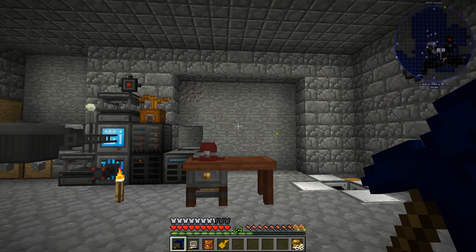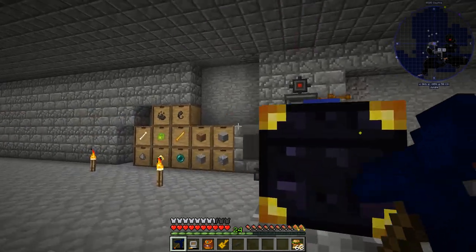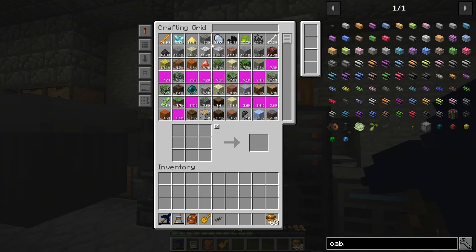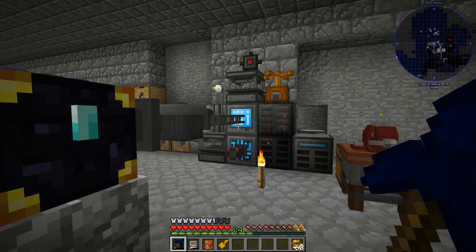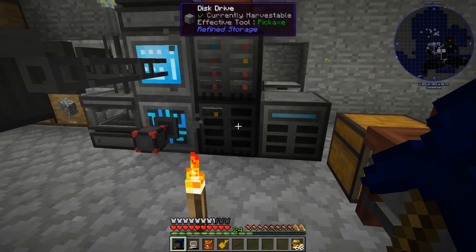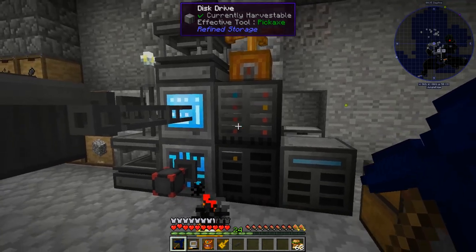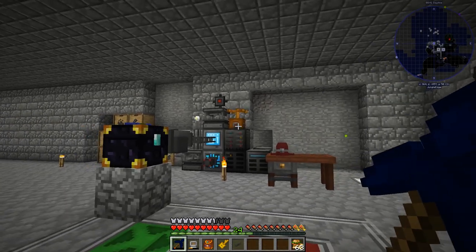Quick progress update: all of these compacting drawers are taken out and moved over to the other side. Next we'll be working on the storage drawers. I've got a lot of blaze rods and some big items - I'll see if I can compact some or add them to the compacting drawer section first, if not put them in a regular drawer. As I'm progressing I'm taking discs out of this system, putting them in the disc manipulator which pulls them back into storage, and I'll get these discs as small as I can when transferring to the other system.